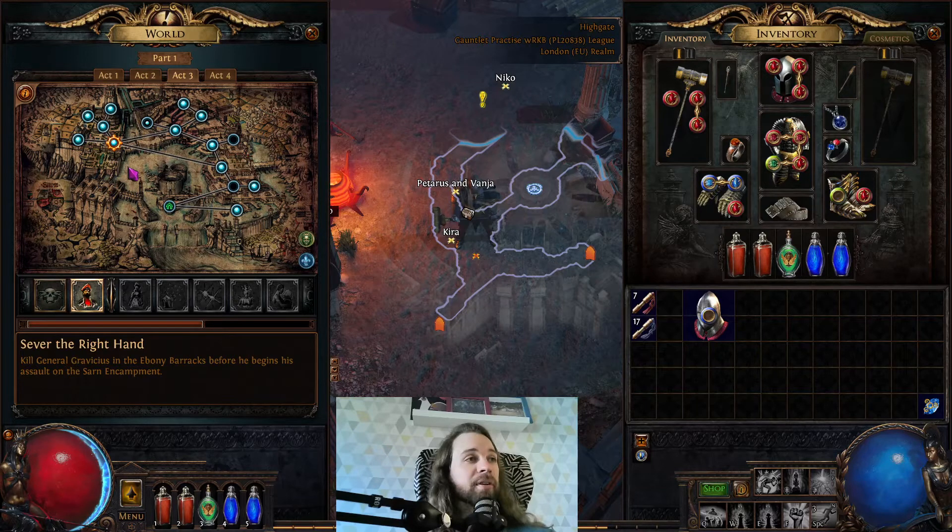Her fire phase as well if you let her hit you, but that's a little bit easier to avoid. And then before you fight Dominus, get your lightning resistance capped, and if you do that he'll be extremely easy.